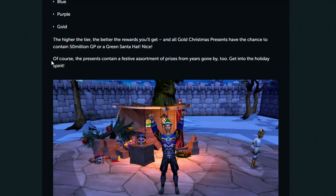It also says here that the presents contain a festive assortment of prizes from years gone by, too — get into the holiday spirit. Not quite sure what that means. Surely we're not going to be able to get the old party hats, right? That can't be a thing. Maybe the black Santa hat? Maybe a red Santa hat? I have no idea. Festive assortments from prizes of years gone by — maybe it's just some cosmetic stuff from years ago.